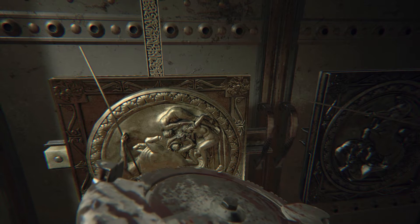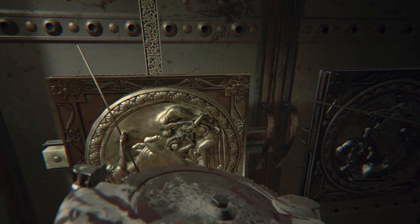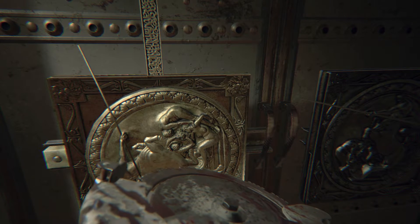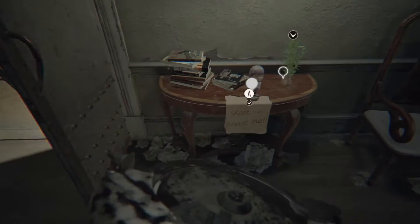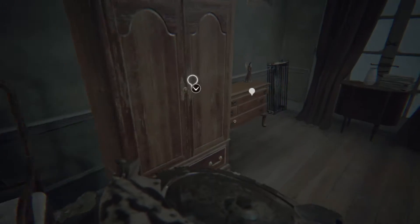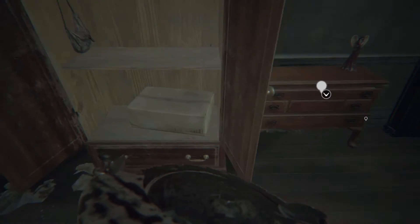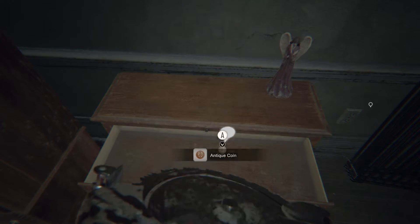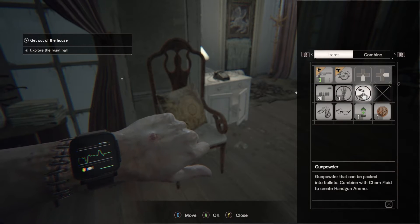Hi guys, welcome back to another Resident Evil 7 collectible walkthrough. I just got to the main hall — here's another bobblehead right here, just gonna hit that. Grab that gunpowder, and right here we're gonna find another coin.